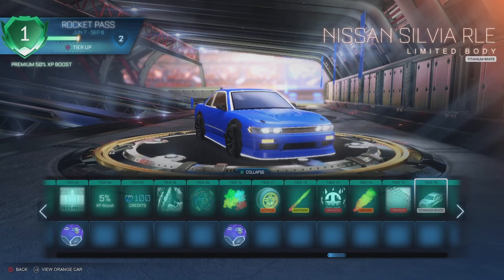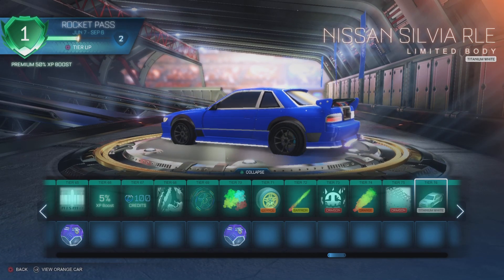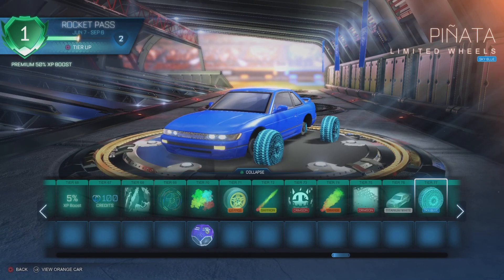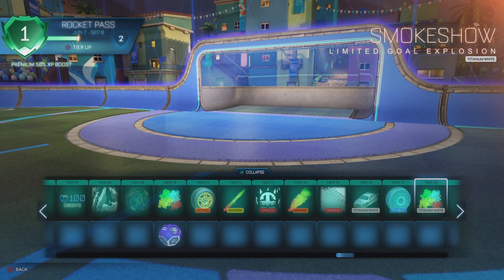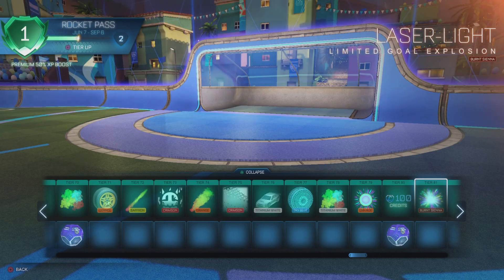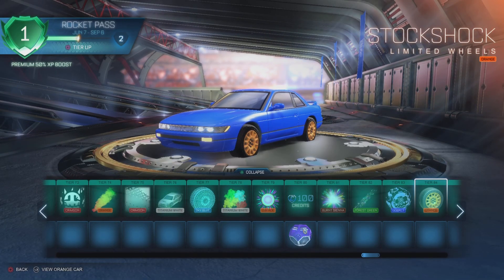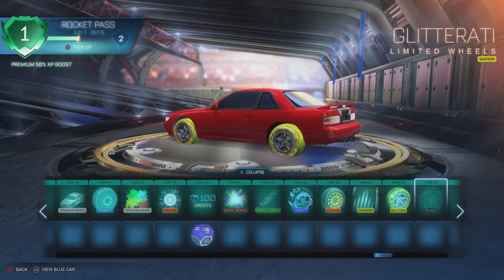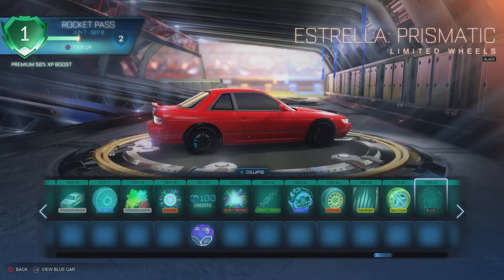No way — at tier 76, the Titanium White Rocket League Edition Nissan Sylvia! Look at that — it has the white glowing body kit, almost like underglow. That is awesome, and you can get it so early! Absolutely awesome. Pinata wheels painted Sky Blue. Smoke Show Titanium White — this pass is actually nice for us. Loco Commotion painted — that is clean. Estrella Prisma — that's pitch black, I love that.